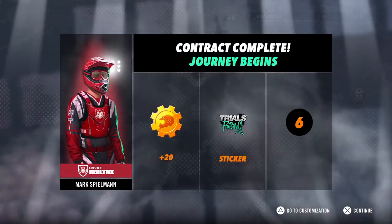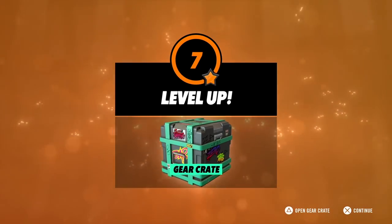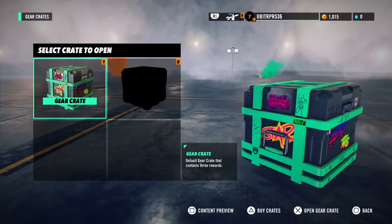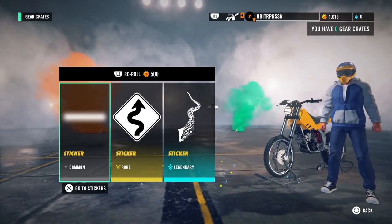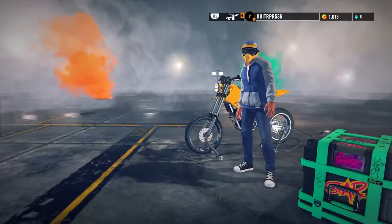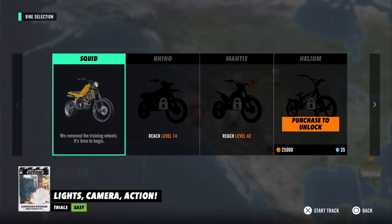I've already played a little bit of this game before filming because I wanted to get pretty good at it first. I'm already level seven. As you can see, there are crates — little things you can open between races — and you can win stickers to customize your character. I'm currently playing on PS4 but you can also play it on Xbox One and Nintendo Switch.